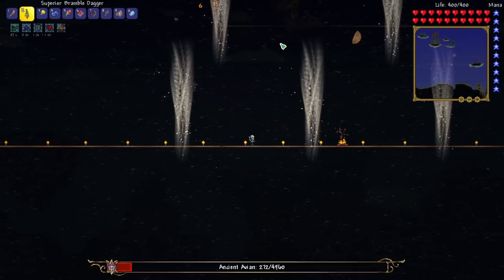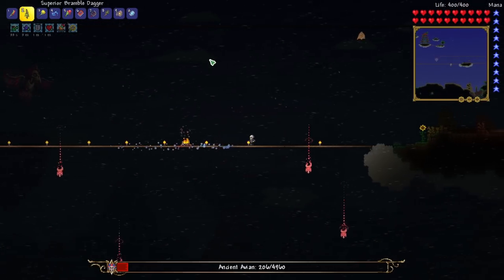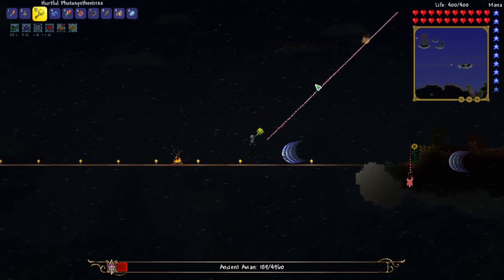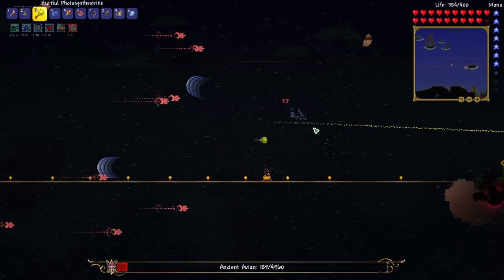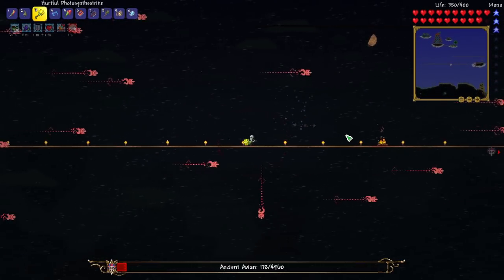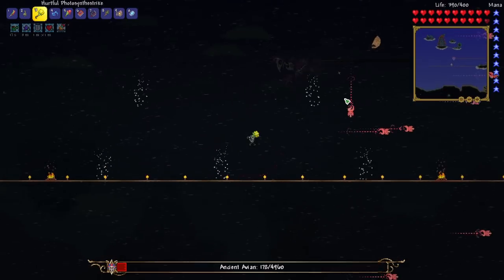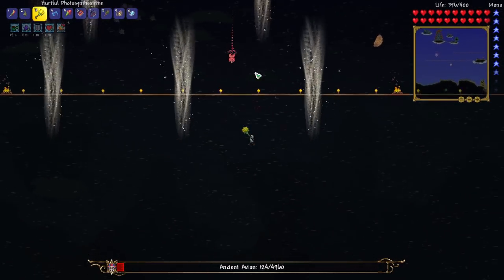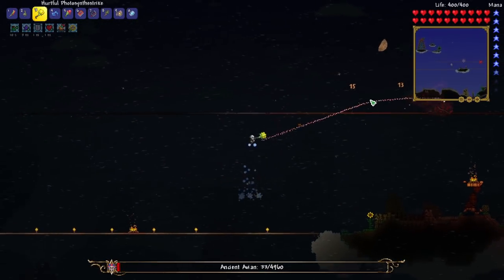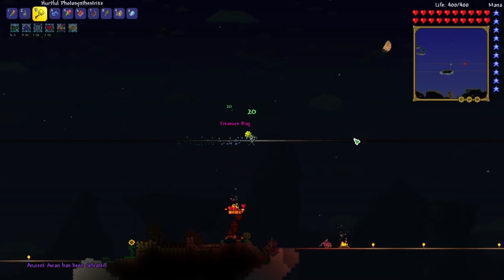We're getting so close — we're trapped in here though. The tornadoes are gone. I wonder if we're going to get both directions of these fireballs at some point in this boss fight. They are happening at the same time — full-on Supreme Calamitous mode. Let's get under it and get around. There we go — we have defeated the Ancient Avian!